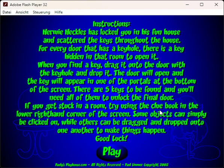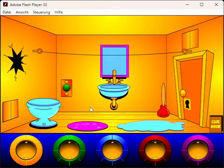If you get stuck in a room, try using the clue book in the lower right-hand corner of the screen. Some objects can simply be clicked on while others can be dragged and dropped into one another to make things happen. Good luck. This game is from 2002, which makes it 3 years older than me.